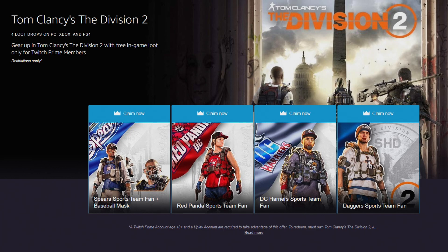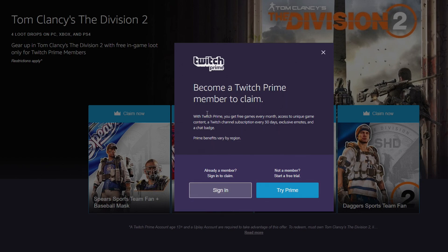What is going on everybody, it's Skills here on the gaming channel. Today we're taking a look at some free loot drops you can get on PC, Xbox, and PlayStation 4. There are four vanity items now available if you have Twitch Prime. Remember, Twitch Prime is linked with Amazon and most of the time you can get a 30-day free trial if you want to try it out. If you have Twitch Prime, this is 100% free. I'm going to sign in and then claim all four outfits.